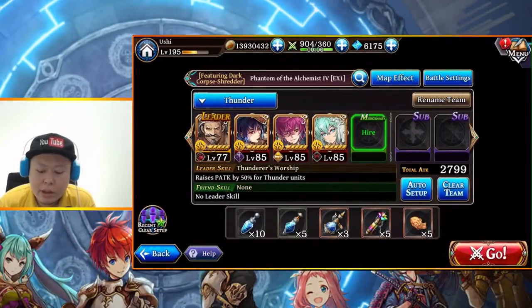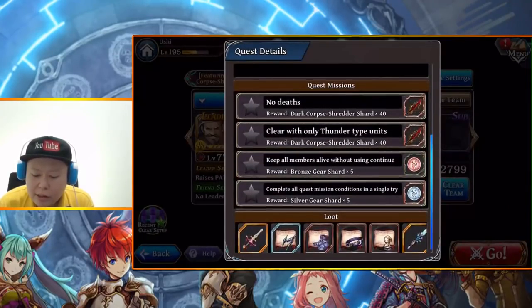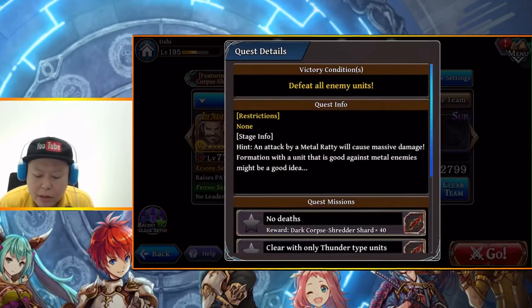Hello guys, welcome back to Ushi Gaming channel. In this video I want to do Phantom of the Alchemist EX-1. This is the place to get Dark Levantein's special gear. It must be cleared with only Thunder type units, keep all members alive without using continue, and complete all quest mission conditions in a single try. The hint is that an attack by a metal reti will cause massive damage, so a formation with a unit that is good against metal enemies might be a good idea.